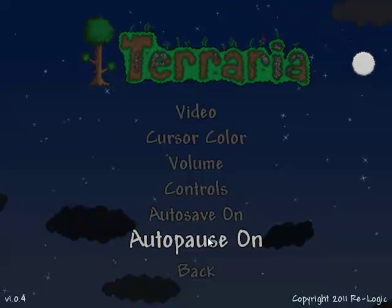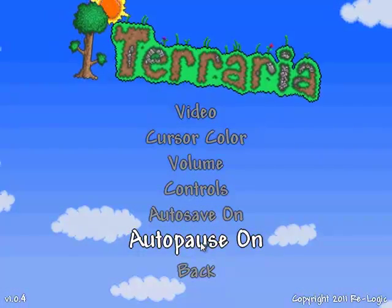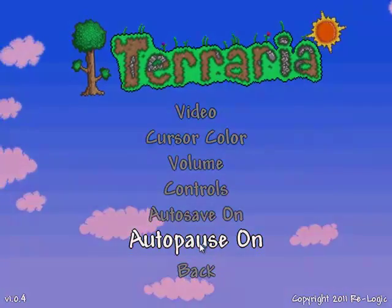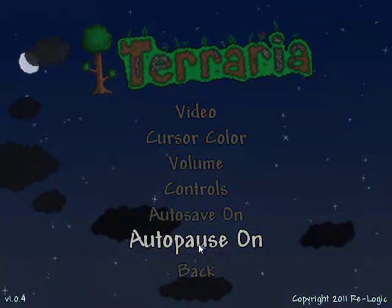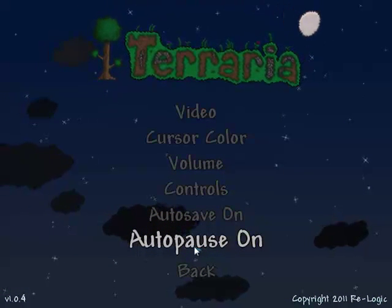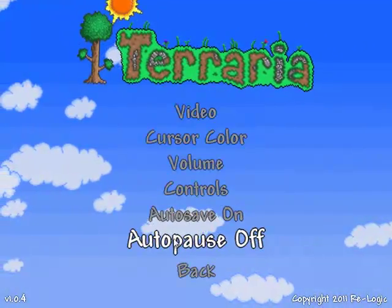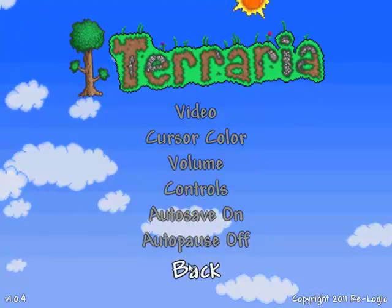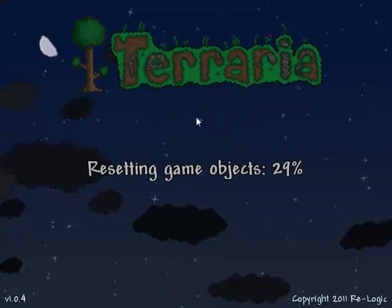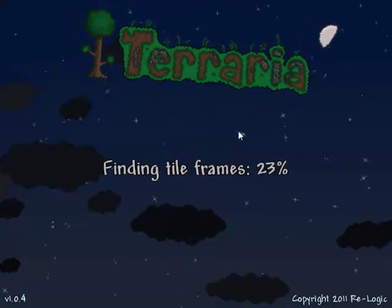One weird thing about the game was that initially you couldn't pause it — you had to leave the window to pause it. Now it has this thing called auto-pause, which means that when you open the inventory screen, the game pauses. But I initially didn't know what auto-pause meant. It should say something like 'pause when inventory is open' or 'pause when menu is open,' because you say auto-pause and it's like, what does that mean?